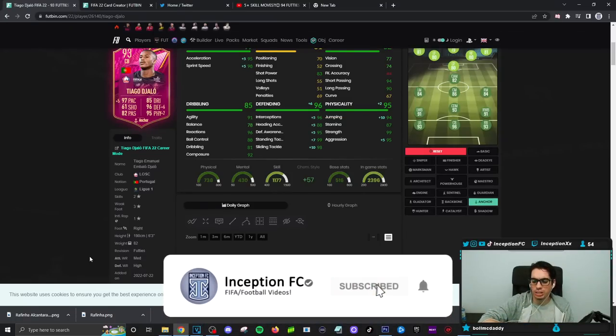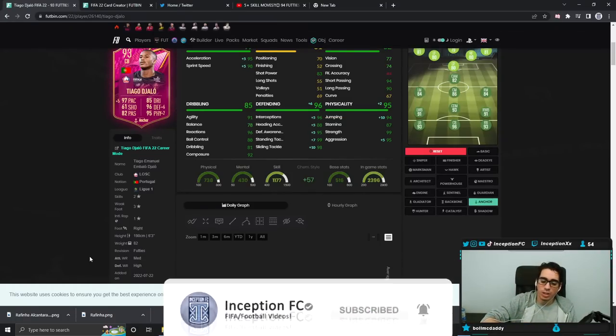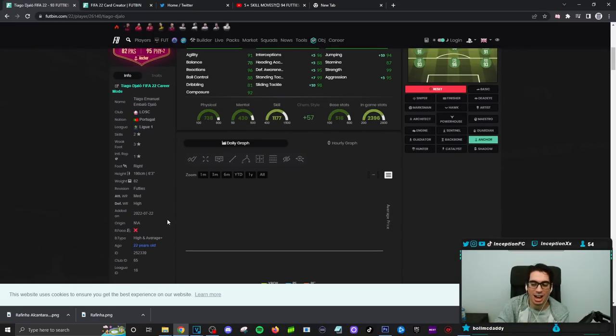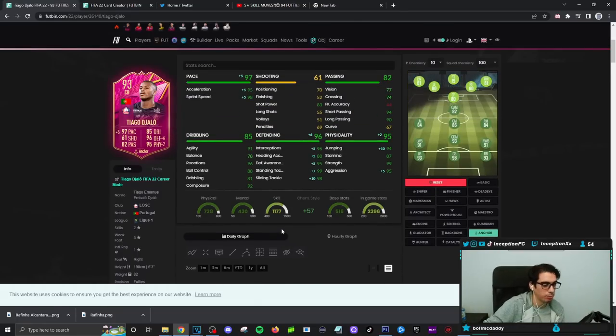So, final verdict on the new Tiago DiGiolo card. In regards to how this card performs in game, we tried him initially on the anchor chemistry style and right away I didn't like it. In this game, when you don't have pace and get caught out of possession, pace is very, very important. With the jumping, him being a tall player with a high and average-plus body type compensates well for it. The card is way more usable with the shadow — it definitely makes more sense to give him that.